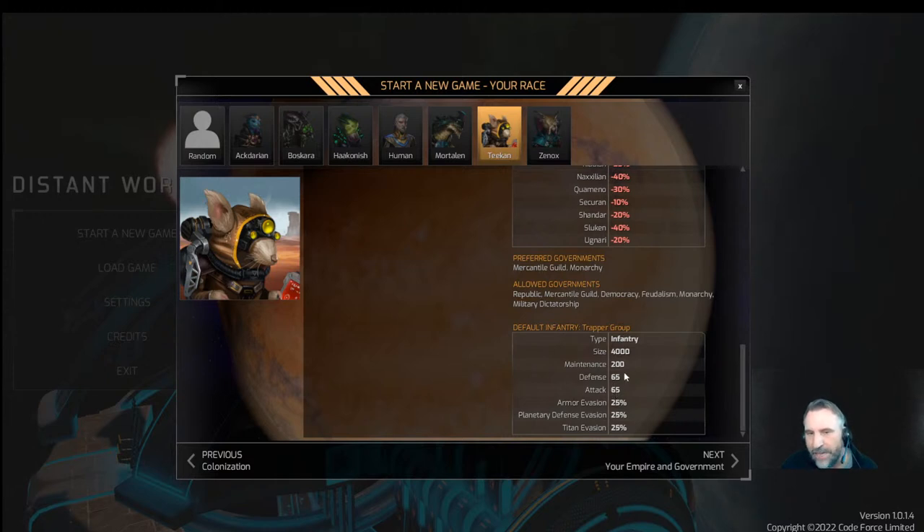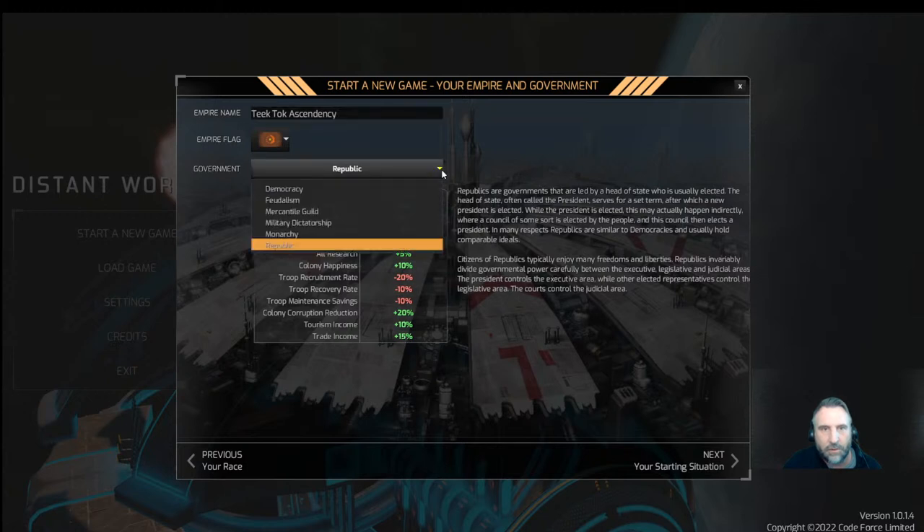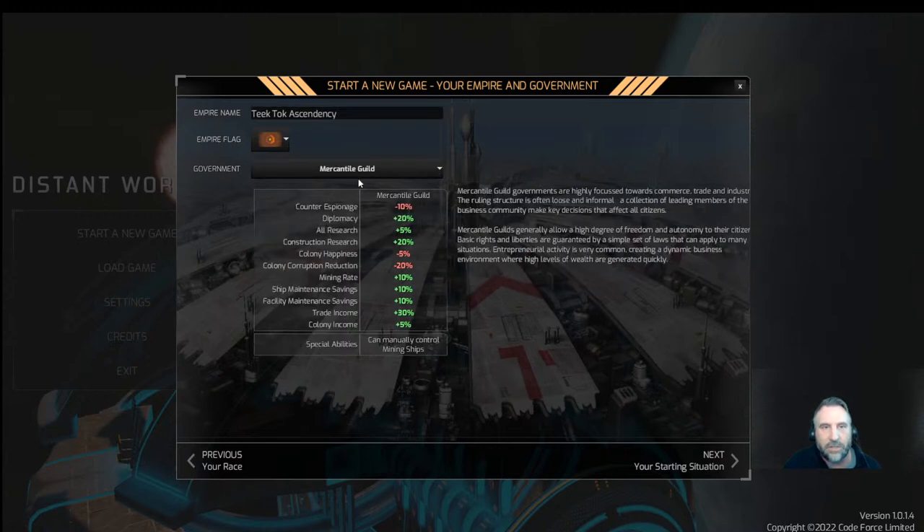Our default infantry is called a Trapper Group — they are very weak, the weakest infantry in the game in both defense and attack, and the smallest in numbers. We are going to pick the Teakin. Our empire is called the Teakin Ascendancy — that's what I'll name the let's play. We'll call it the Teak Talk Ascendancy. Empire flag: I like this brown since we like the desert. That looks good.